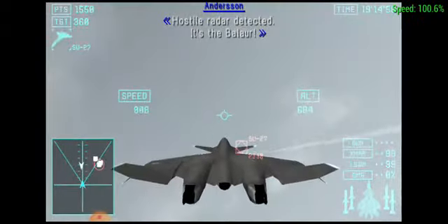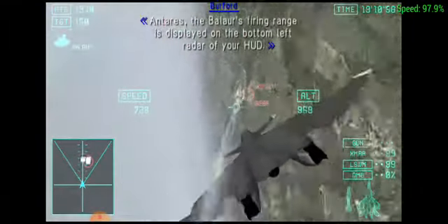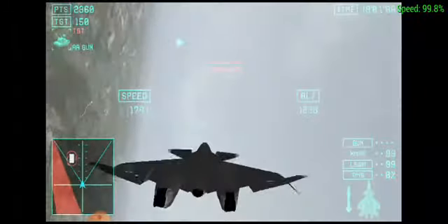Hustle rigger detected — it's the Balaur. On your HUD, the Balaur's firing range is displayed in the bottom left radar. Move out of the Balaur's line of fire immediately. Hold your ground, man. Keep them at bay and the Balaur will finish them off.